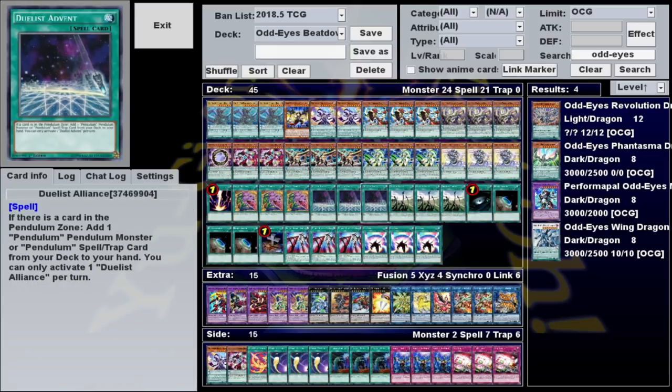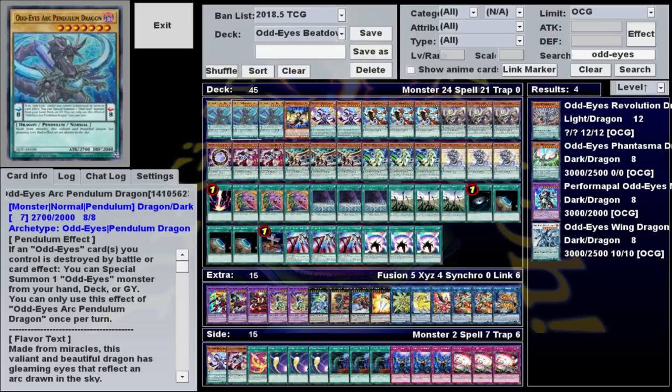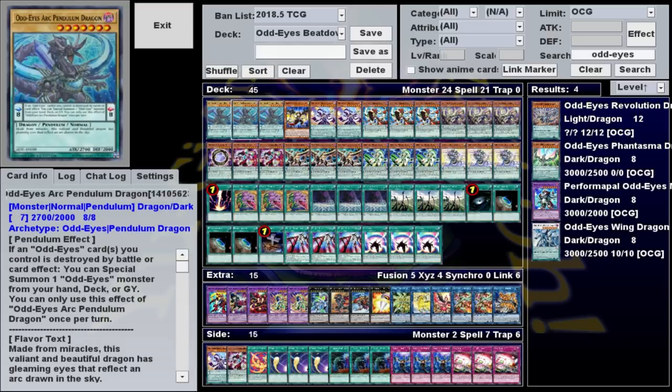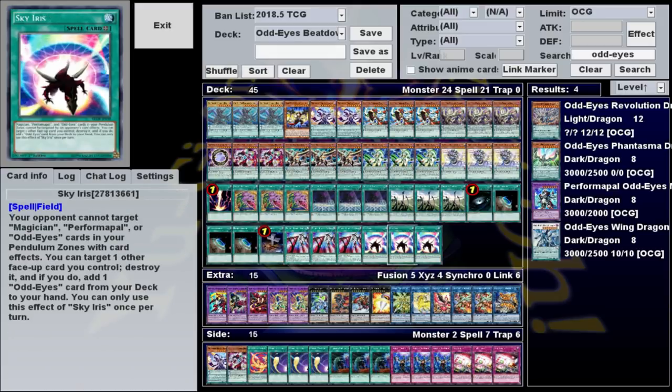The main way you'll trigger it is with our field spell Sky Iris. In addition to preventing all Odd-Eyes cards in your pendulum zone from being targeted by your opponent's card effects, Sky Iris lets you once per turn destroy one face-up card you control and add one Odd-Eyes card from your deck to your hand. So if you have Sky Iris and Arc Pendulum in one of your scales, you can place any other Odd-Eyes card in your other scale, destroy it with Sky Iris — not only getting to search any card in the archetype, but Arc Pendulum will summon any monster from the archetype from your deck, graveyard, or hand. Furthermore, since destroyed pendulum scales go to your extra deck, you can usually pendulum summon whatever you destroyed back onto the field, making this combo a solid plus two.